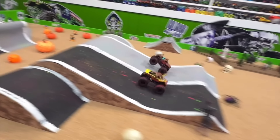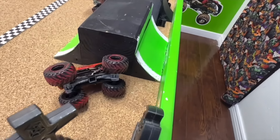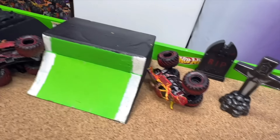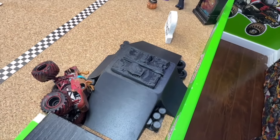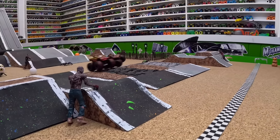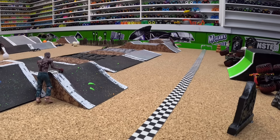Green flag, gate drops — wheel to wheel out of the gate, coming down into that first jump with a huge jump from both trucks. They're side by side, but then Blonde Zombie pulls away over the crushed cars and takes the win. Let's take another look — both trucks extremely fast coming down the ramp, wheel to wheel in the air, smooth landing, big jump off the second obstacle as Scooby Doo has problems over the crushed cars and Blonde Zombie pulls away for an awesome win.